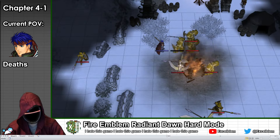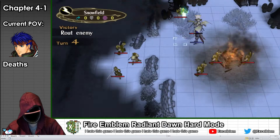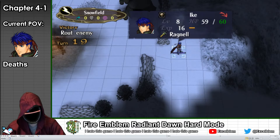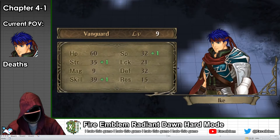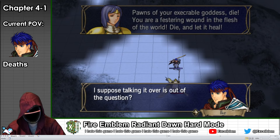Ike slaughters the entire map for experience, using Vulneraries and the Aether skill to heal. All I really have to do is carefully watch out for the mages to make sure I don't fight too many of them every turn, and very quickly the map is cleared. After defeating 67 enemies, Ike has managed to reach level 9 and is on track to cap most of his stats.